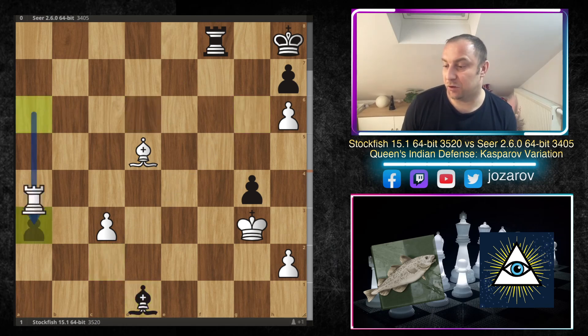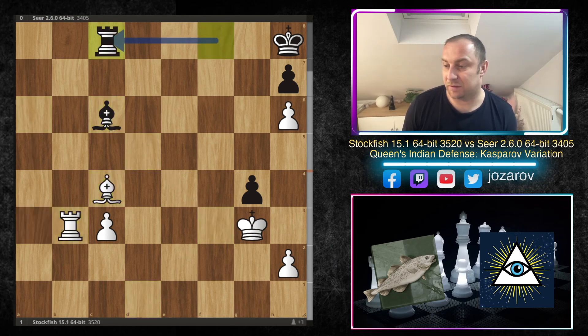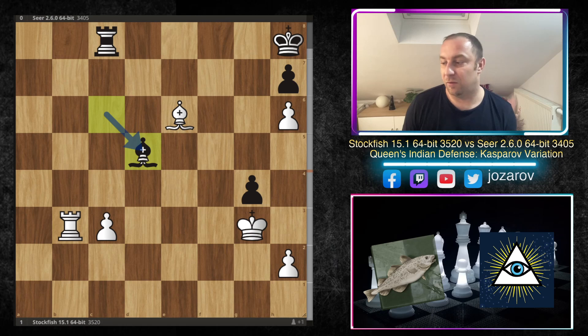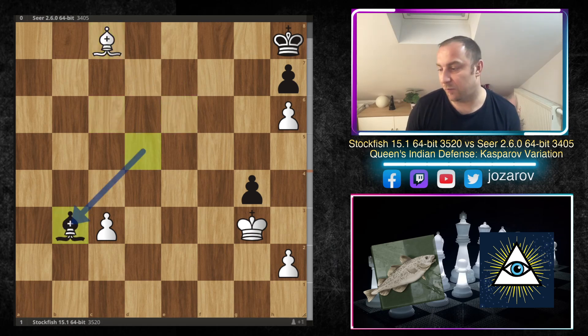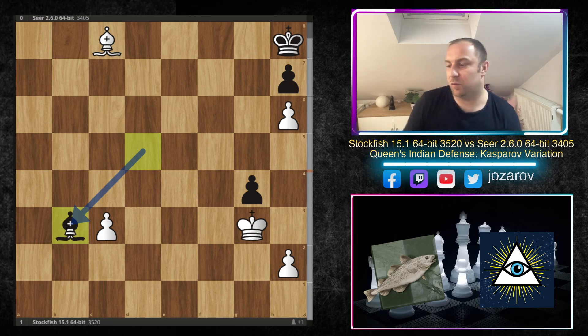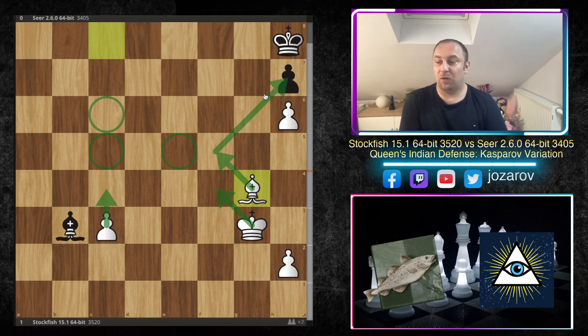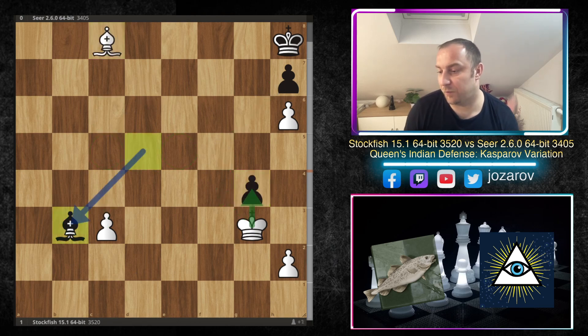A3, bishop to a2, bishop to e2, king to g2, king to g3, bishop to e4 — Black is just making moves, but they're dubious, not achieving anything. The rook is paralyzed, the king is paralyzed. Bishop to d5, bishop to c2 — a beautiful immortal zugzwang position, really like AlphaZero used to play back in 2018. Rook to g6, bishop to d1, Stockfish grabs another pawn. After bishop to b3, the Seer engine resigned — we just pick up the pawn, push it, and the game is over.